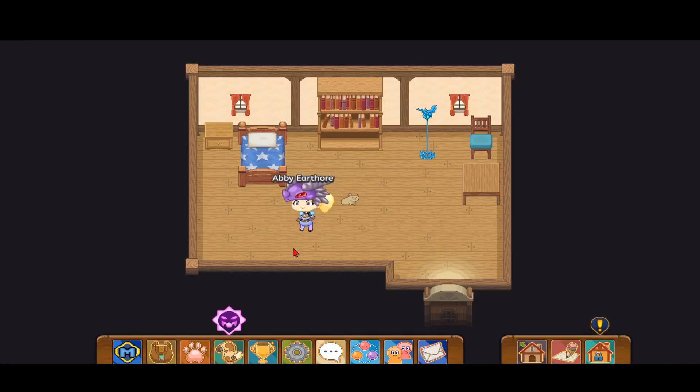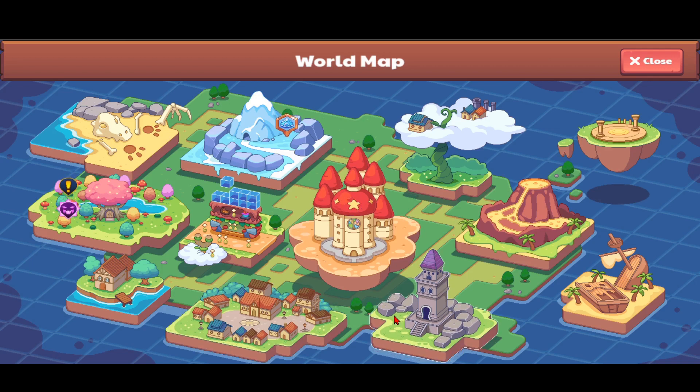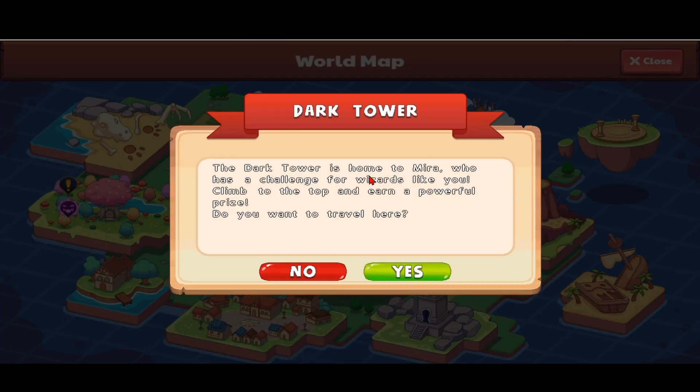Let's get started. What you want to do first is go to the world map and head over to this long tower with a bunch of boulders in the corner. The Dark Tower is home to Mira, who has a challenge for wizards like you — climb to the top and earn a powerful prize.